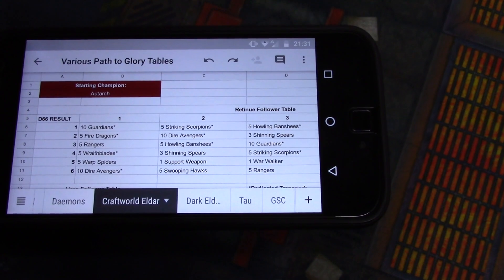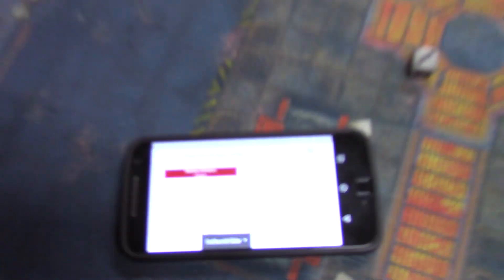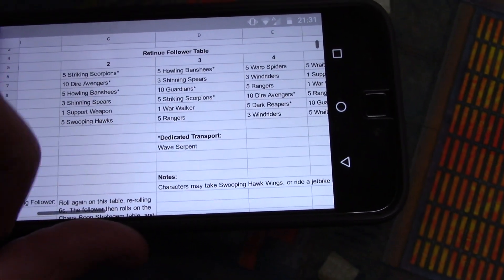Ooh, we got a Flyboy. All right, so we're electing to choose which table to roll on. First I'm going to roll on the retinue follower table - that's a D66 result, so roll one die then the other. We got 33, which is 10 Guardians. Timmy can take a weapons platform and anything else that comes with Guardians. They have an asterisk meaning he can take a Wave Serpent as a dedicated transport. But who puts Guardians in a Wave Serpent? They're just meant to grab objectives. They're elves and they're squishy - T3.